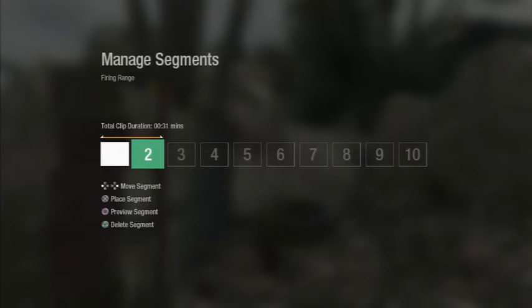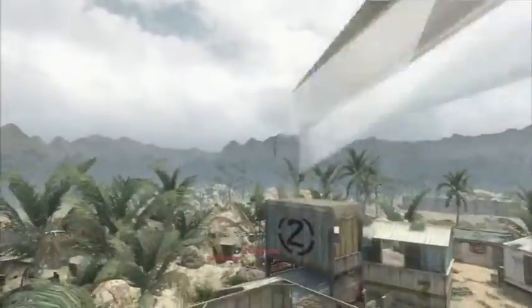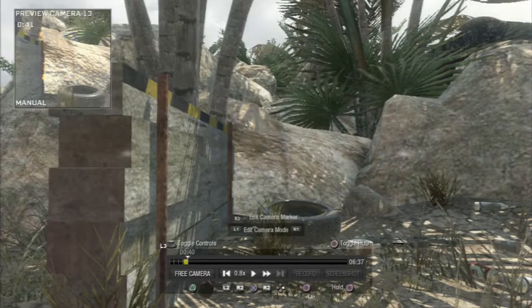So it will actually look like a really nice, smooth shot — just the right distance away. You can see the bank shot clearly. Once you're done with that, just go back to free roam.